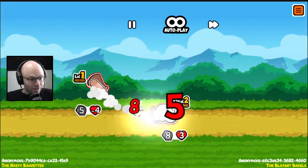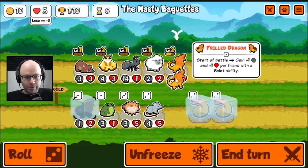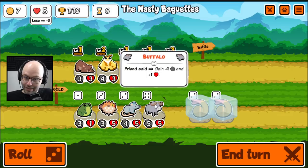Do I have a faint ability of any sort? No, so it fizzled. Unfortunate. They got a big chinchilla there. You go level 3. Friend sold, gain 1-1. I love you.